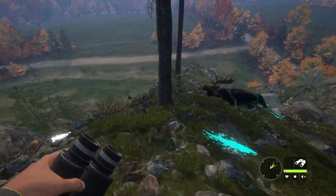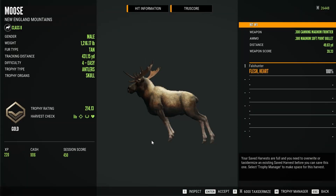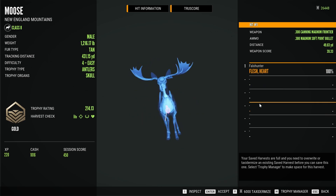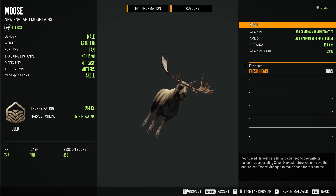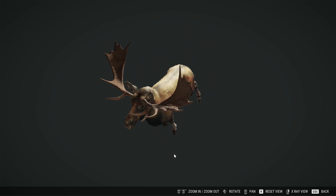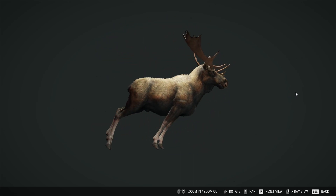I'm just going to go pick him up. What kind of moose is that? He's a gold. He's 214, so not a very big gold. But we got him right through the heart. Let me inspect him. It's like super moose. That's amazing — X-ray view. Wow, that's a very clean screen. I like that. Very well done. 10 out of 10.